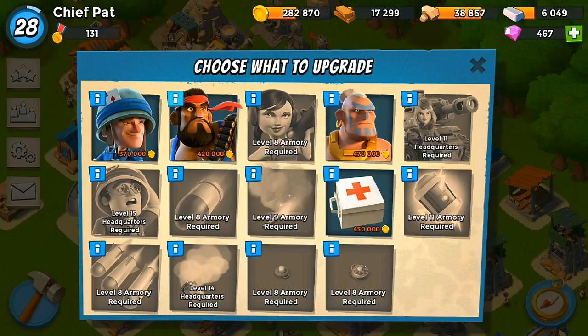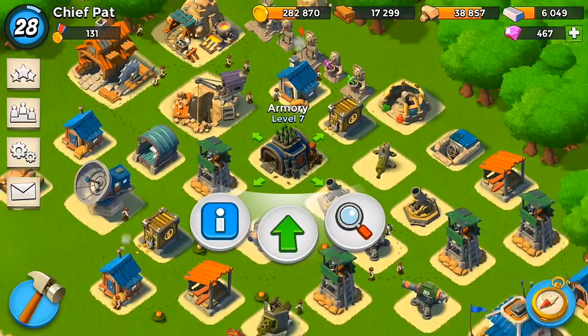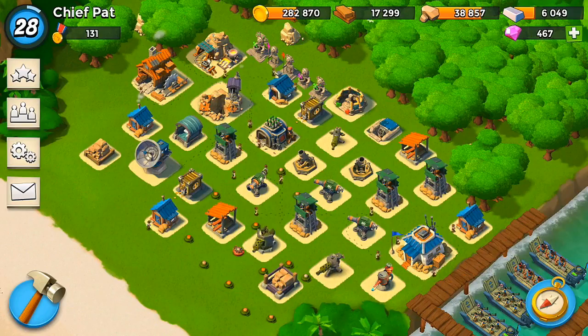Taking a look at the armory, we can upgrade my heavies — they're pretty expensive. I'm sitting at 282,000 gold right now, so if we can get some good battles we should be able to get that. I want to make sure I max out my armory before I upgrade my HQ.